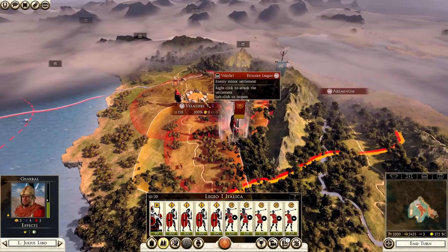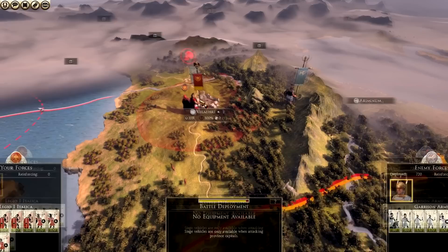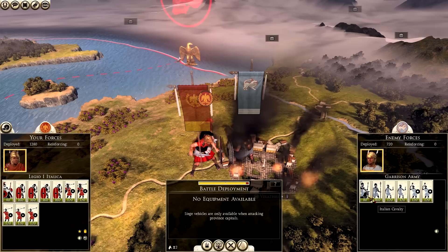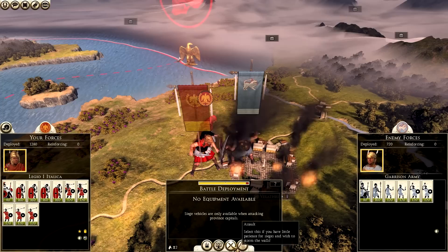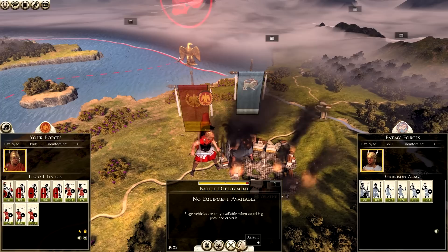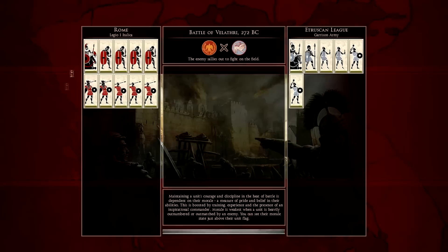We're going to select all our units and issue an attack order on the Etruscan army. They've actually ran away - don't wish to fight me. But we have enough movement range to get to Velathri so I'm just going to click on Velathri. I could auto-resolve this battle - it's probably worth it since they have mobs, slingers, Italian spearmen, and cavalry. But I'm going to fight this battle for the purpose of the tutorial, so I'll click assault.